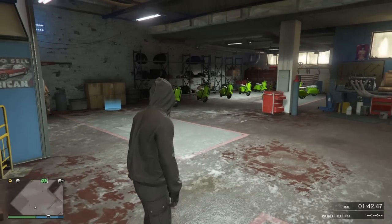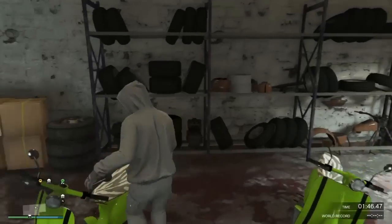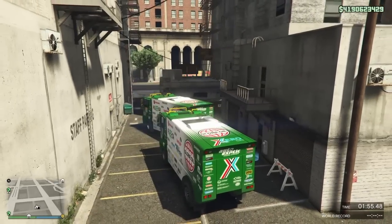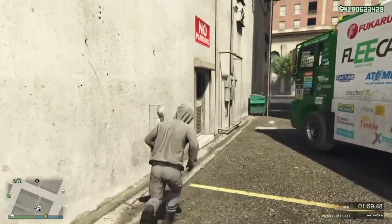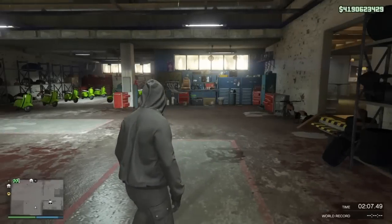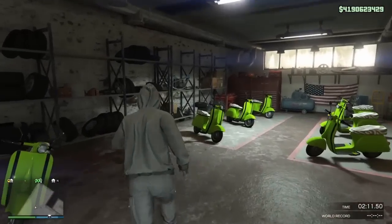You're going to know if you duped the vehicle because that Fagio will disappear. As you can see, mine is still there — this did in fact take me three tries. I duped the MTL Dune two different times and it took three tries both times. It seems like it's possible to get it on the first try, but it's also possible it may take more than one try. I'm going to run back inside once again.